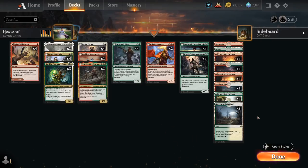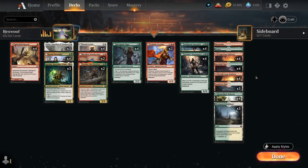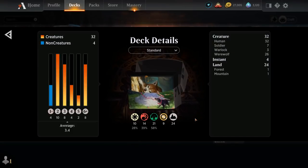Our mana base doesn't have room for any creature lands since we need all the mana fixing we can get. We have 1 each of basic mountain and forest in case of opposing Field of Ruin, then all 12 pathways in our colors, plus 4 copies of Rockfall Vale, 3 Sundown Pass, and 3 Overgrown Farmland. That's our deck — now let's jump into some games and see how it does.